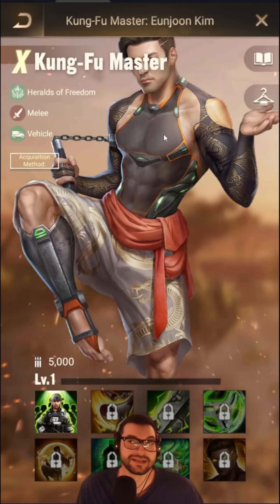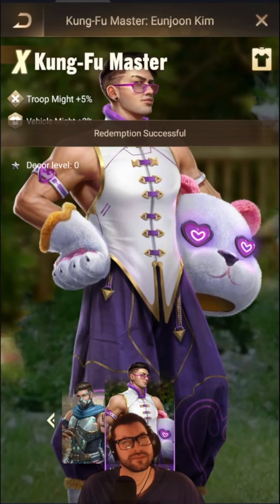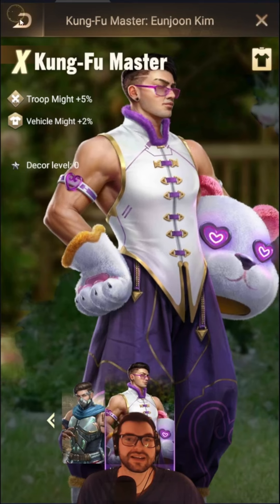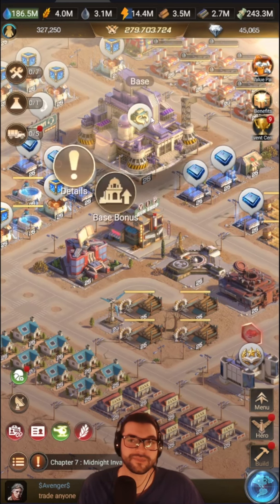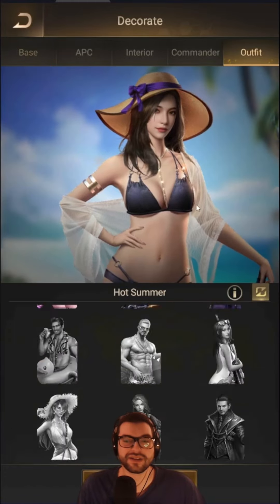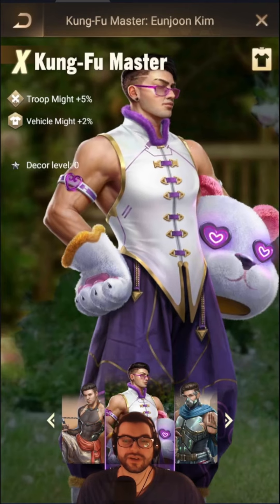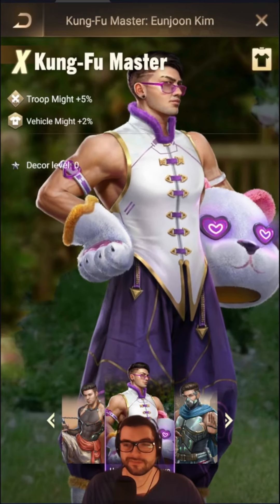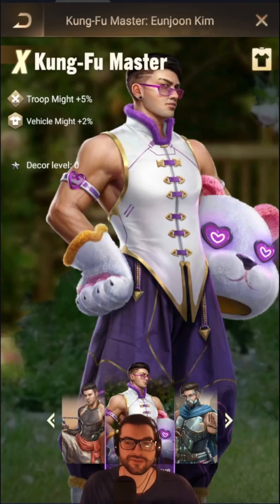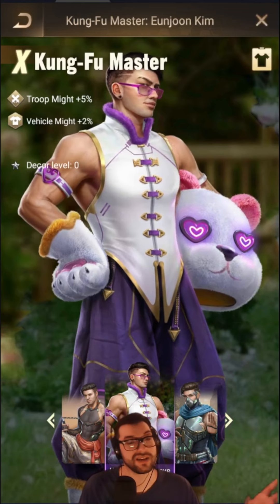I don't actually have Kung Fu Master — as I said, this is essentially a farm account. I can equip it, and then you can see your decor level. If I put on this skin — which I can't, because I don't have the hero yet — I can then upgrade this skin through the system here. So we want to go ahead and upgrade the decor level of my skin. It seems you can't actually upgrade it at all if you don't have the hero — you just can't upgrade it even. That's one good thing to know: you can't upgrade it if you don't have the hero.